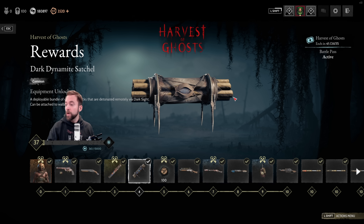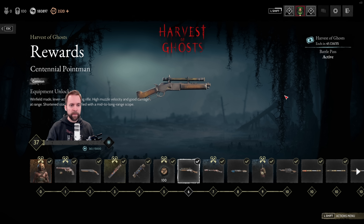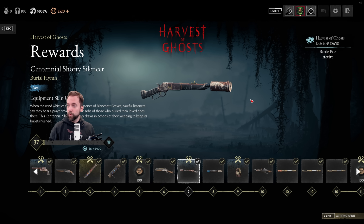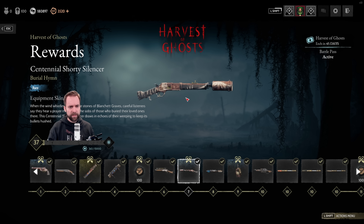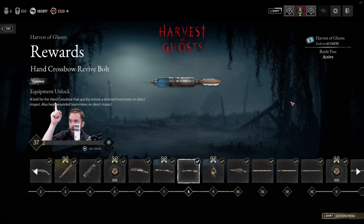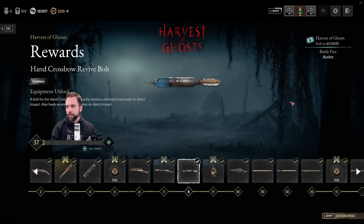Then we have the Dark Dynamite Satchel — a bundle of dynamite sticks you detonate via Darkside. I'll show you everything you need to know later. Then some BBs. We also have the Centennial Point Man, which is a mid-to-long range scope — somewhere around Marksman scope range. It's cool because we don't have any two-slot snipers. Then finally, a Centennial Shorty Silencer — the last one was an event skin, so if you missed it, now you can get a different one.